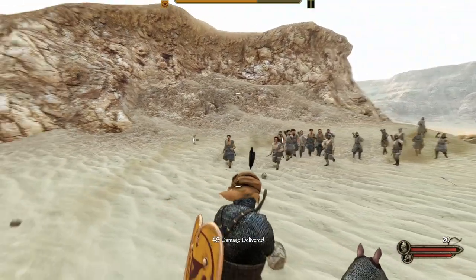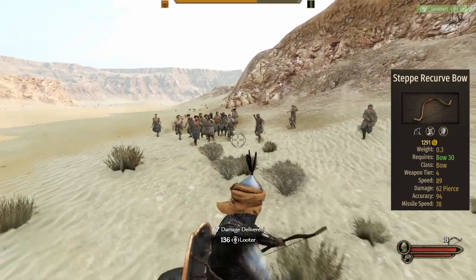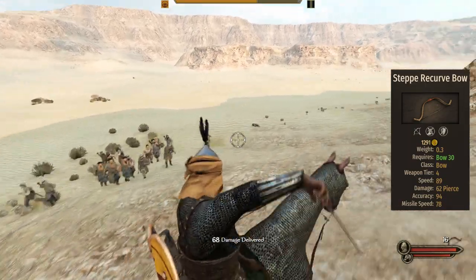When it comes to the bow, the Memeluk brings the Stepper Curve bow. It has 89 speed and 62 base damage. Not much to say about this one — it's literally the same bow as any other horse archer.